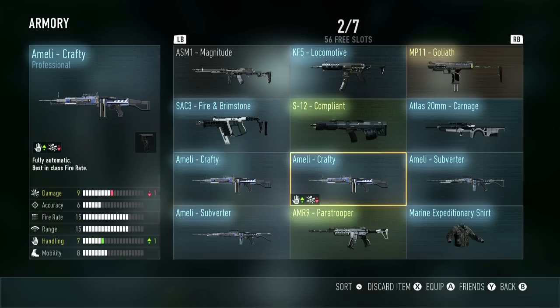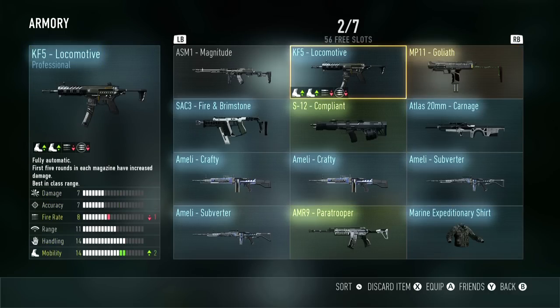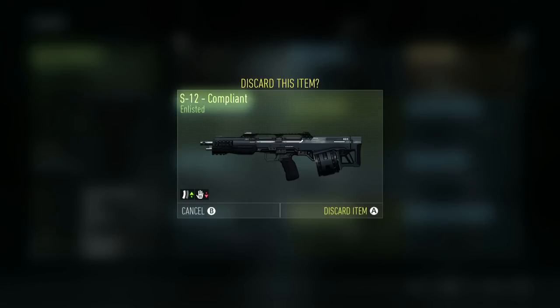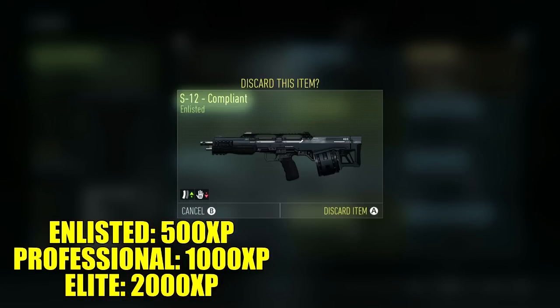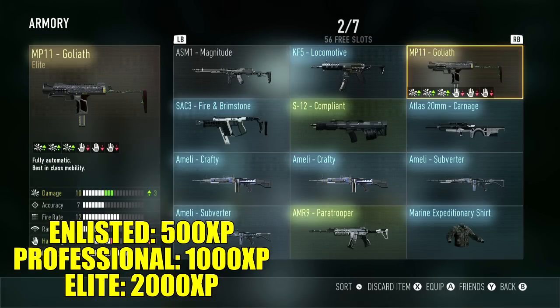So these are just some cool things you can get, and it really allows you to customize the way you want to play. One more thing to note — at the bottom of your screen you see it says discard item. You can in fact discard these items, and doing so will give you XP. For a green Enlisted weapon, it gives you 500 XP; for a blue Professional weapon, it gives you 1000 XP; and for an Elite weapon, it gives you 2000 XP, which is pretty freaking great.